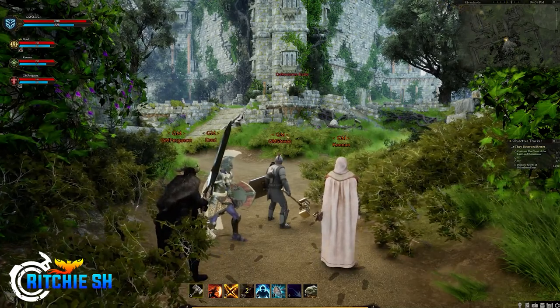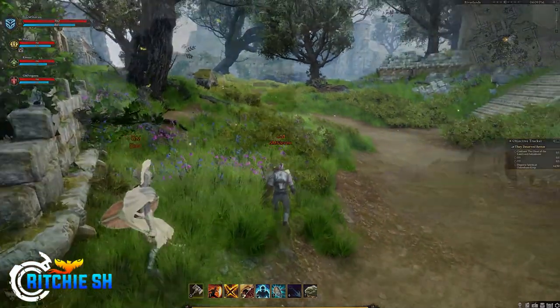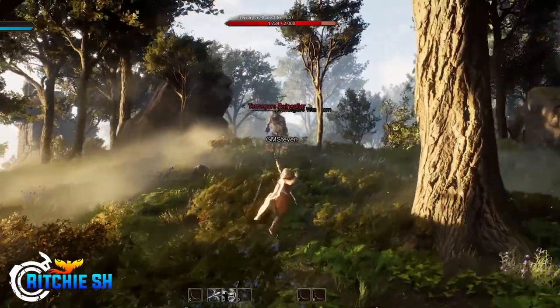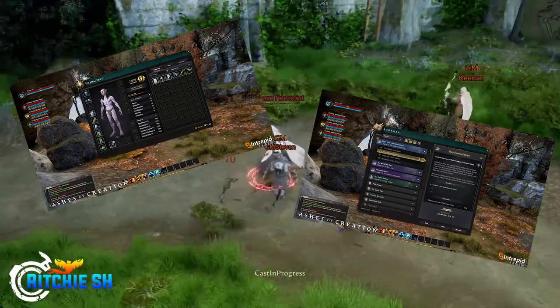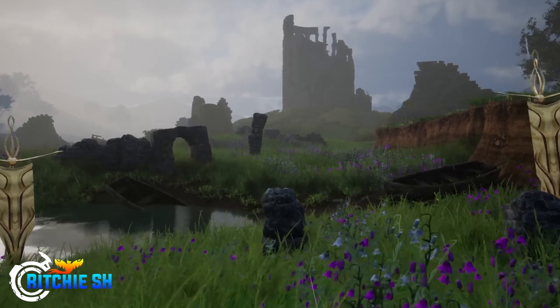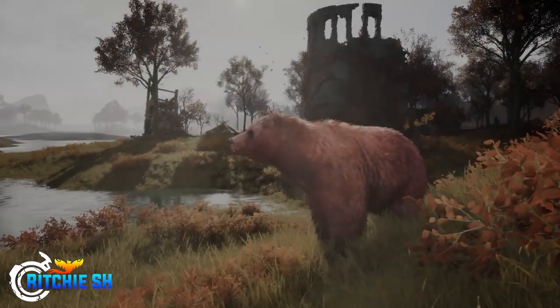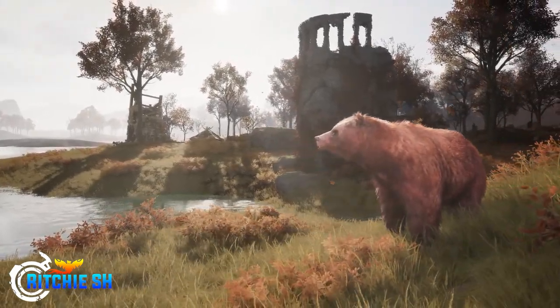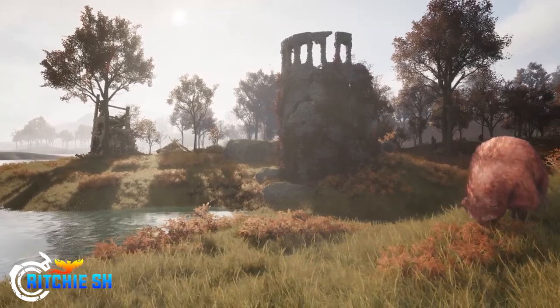Over the last year since Alpha 1, Intrepid has been showing us tons of new gameplay of Ashes of Creation, showing off things such as Seasons tech, ranged combat, melee combat, the tank, various UI elements, and a lot more. But one thing the majority of these showcases have in common is they all take place in the Riverlands, leading many to believe that the Riverlands are the only playable zone in Alpha 2 currently, and Intrepid has nothing else done.